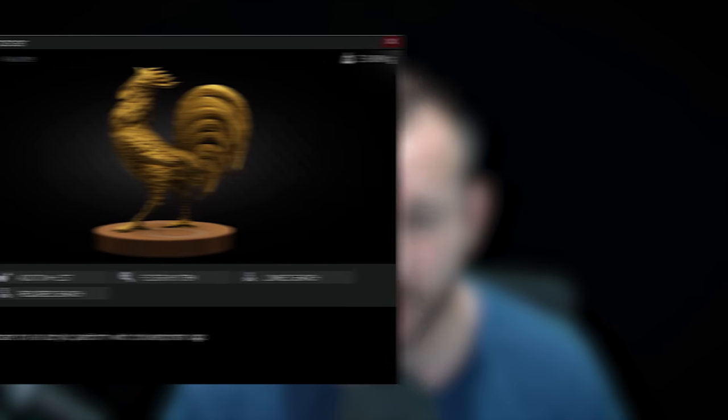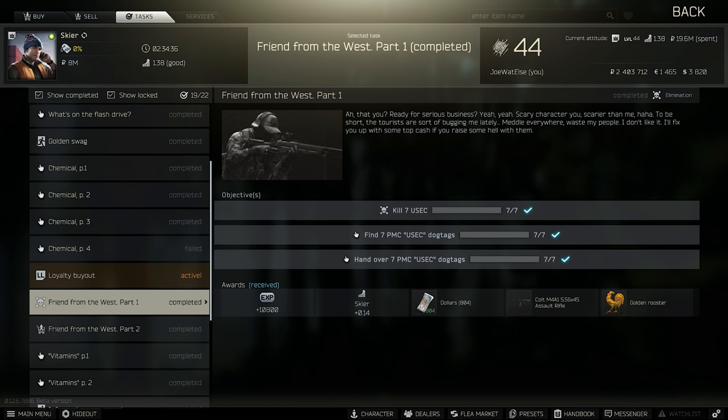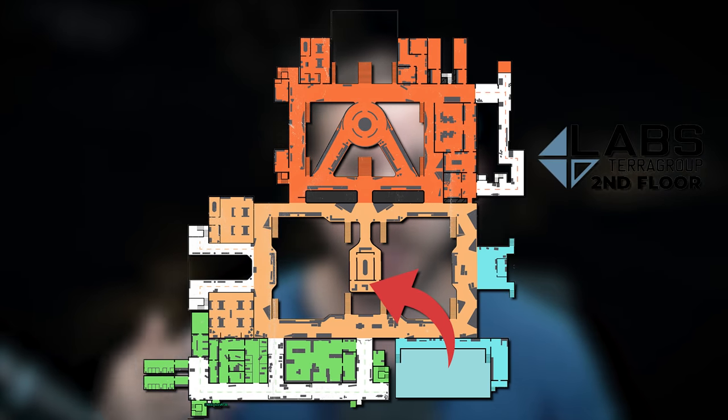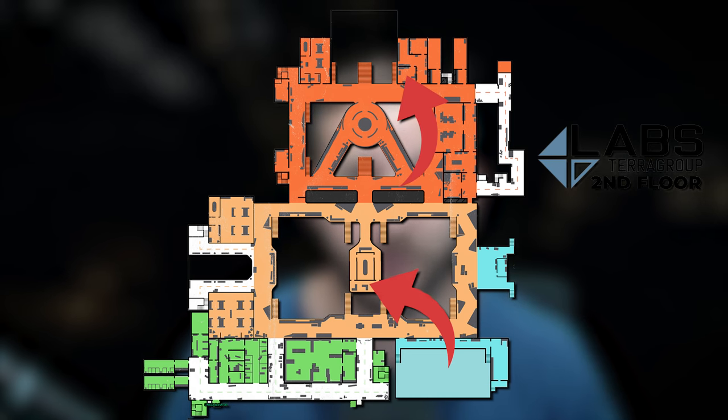Next we have the Golden Rooster, or the Golden Cock, depending on how you want to refer to it. You can get this as a quest reward from Friend from the West Part 1, and you can hold on to it for the remainder of your questing. Safes are also a really good way of finding this one. If you're really struggling, the management offices on Labs is a fast option. The red keycard room on Labs and the Arsenal security room are also options, but those are very expensive. Generally the best way is the management offices or safes.